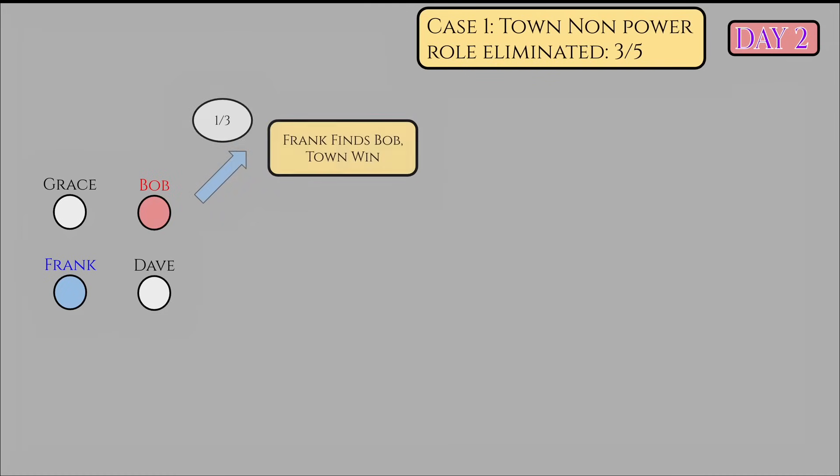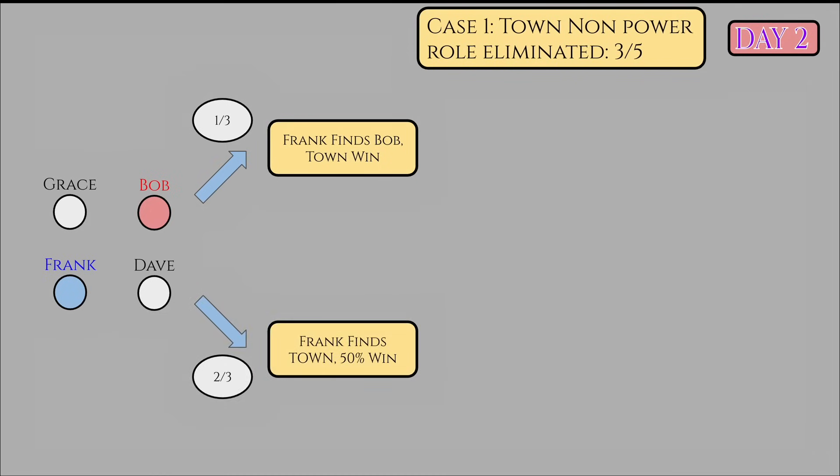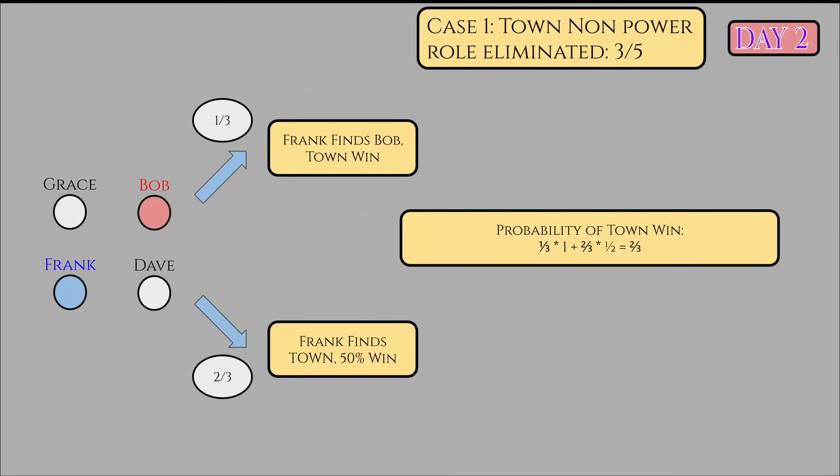After the night phase, this is what the population of the game looks like, and here's where the value of Eve's sacrifice lies. Frank checks the Mafia with probability 1/3 — with Eve's revelation, Frank won't waste his check on her. If he finds the Mafia, the town win outright. Frank checks a townsperson with probability 2/3. In this case, Frank is eliminated on night two. On day three, the remaining players include the checked townsperson, Bob the Mafia, and the other unchecked townsperson. If Frank checked Grace on night one, she's confirmed town in the final three. The town win 50% of the time if Grace correctly identifies Bob. This is known as a 'known final three scenario' — one confirmed town, one Mafia, and one unchecked town. If Eve were alive, there would be a 1/4 rather than a 1/3 probability for a town-guaranteed win. Using the law of total probability, we calculate a total probability of a town win. A 66% chance of winning is certainly better than random chance.